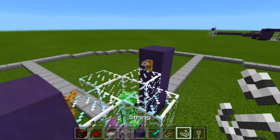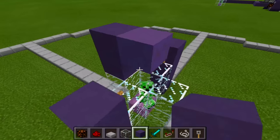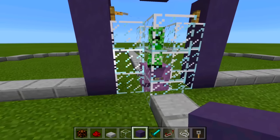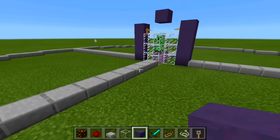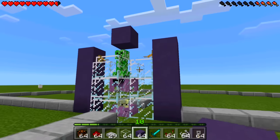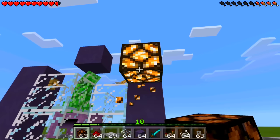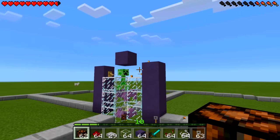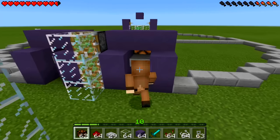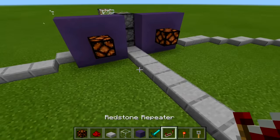Place tripwire hooks at least four blocks off the ground on both sides, then string between them. On this PE version you don't have to worry about blocking shulker shots like on console. Place one block above the creeper so when the shulker activates and twirls up, the creeper can't jump out. Switch to survival — activated, and the tripwire hooks turn on the redstone lamp. The scanner detects me here but not there — come to the eye scanner and it opens, step away and it closes.